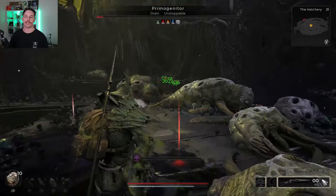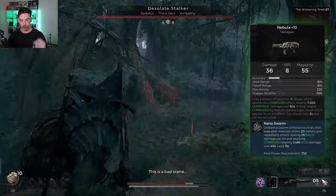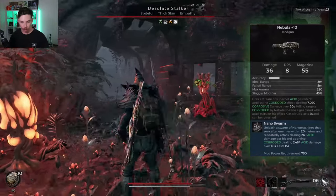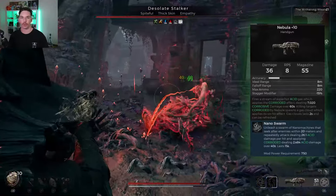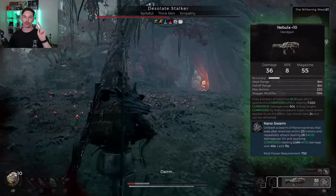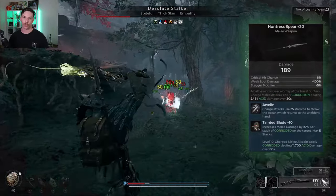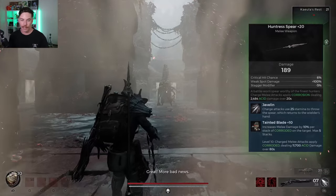In these updates the Nebula received a change. The nano swarms, when they hit an enemy, now also apply the corrosive DoT on top of their acid damage that they're already doing. That means the Nebula is able to apply two corrosive DoTs onto the target at once. Hunter's Spear also got changed — it now applies corrosive damage, a small DoT that doesn't last very long, but it does apply corrosive damage now.